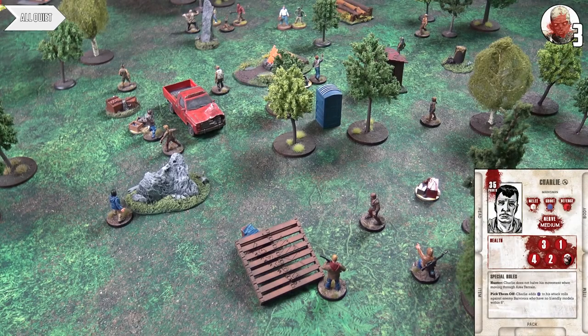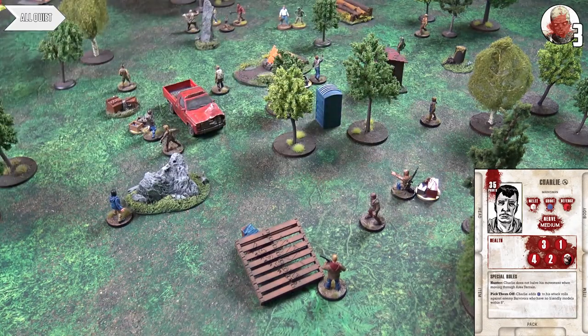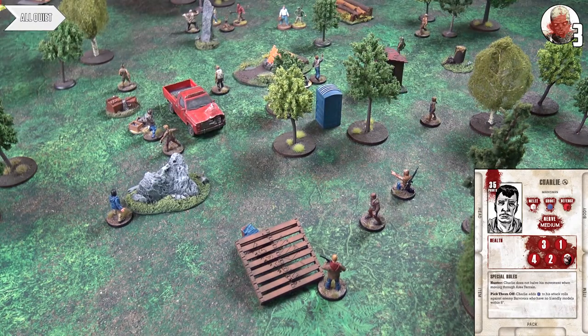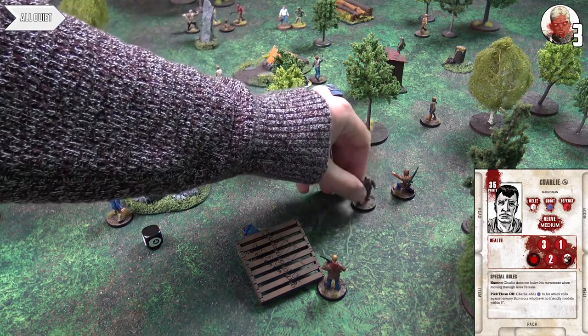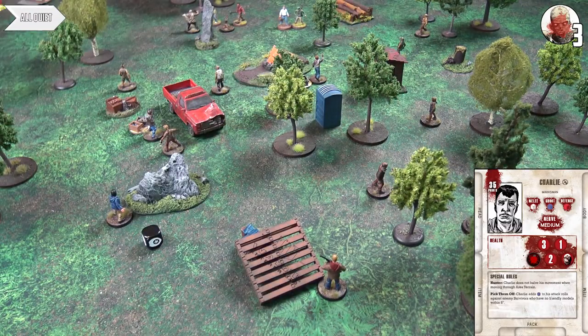Charlie moves to a position and searches a token — he acquires a bear trap. The searching survivor immediately takes a wound, dropping him to three health. Rolling black and white dice: on a blank the survivor screams and creates noise. He gets a blank, so he screams. Walker Rick comes in to investigate. Ian covers the fail with a tree.